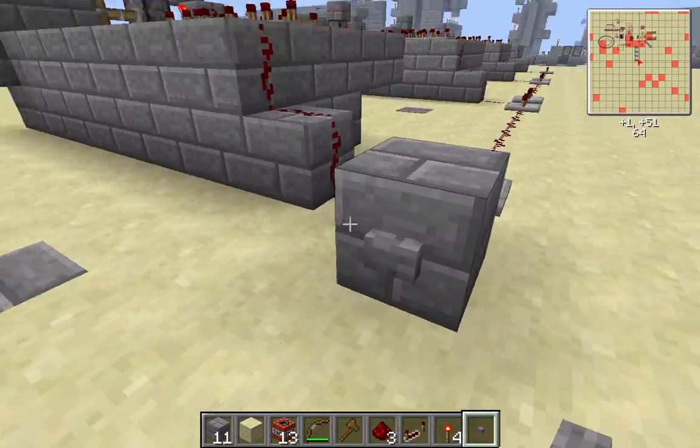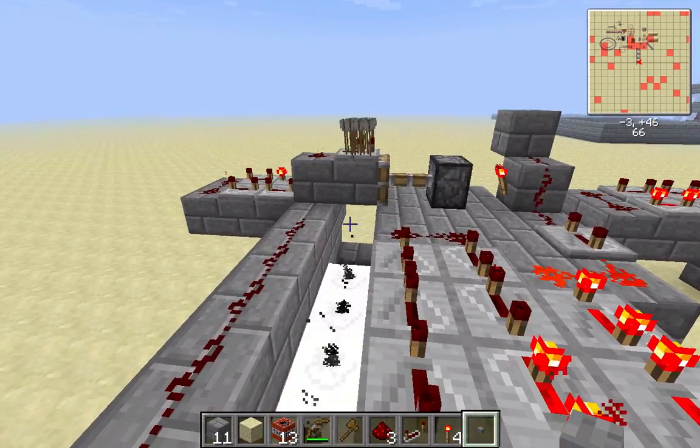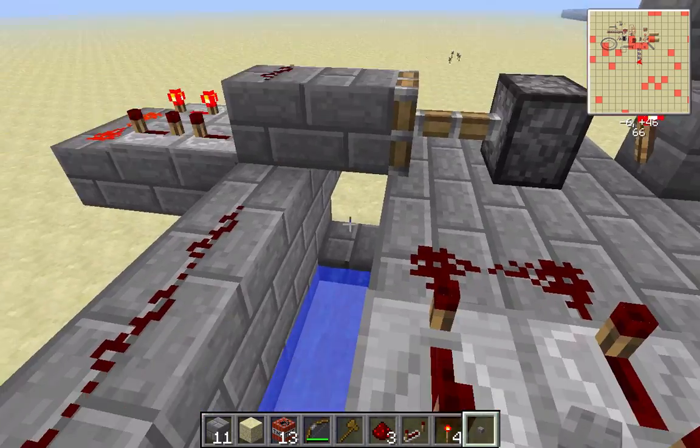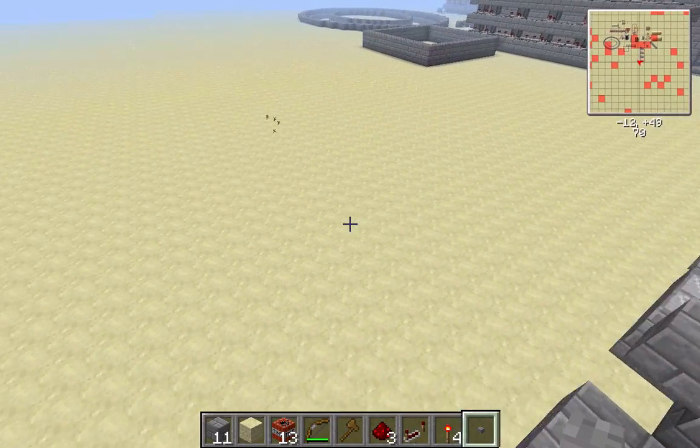So now I'm going to show you: you're firing from this position, so this gets lit and then it travels. As you can see, the clock pulled back and then the arrows shot out — that's how it works.